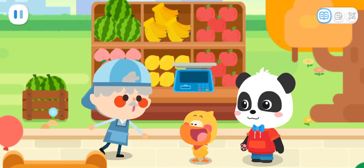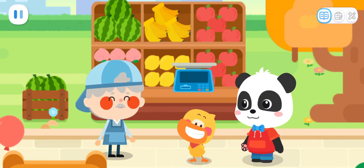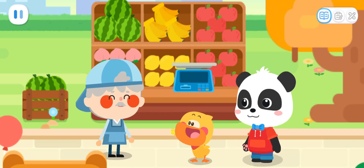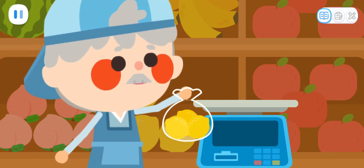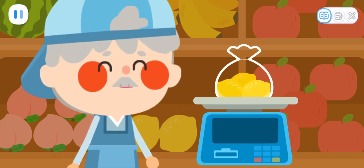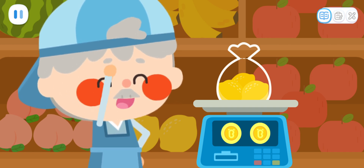Step right up and take a look at these fresh fruit. Hi! My mom gave me two coins. What can I buy with them? These lemons are very fresh. Let's weigh them. You can buy three lemons for two coins.